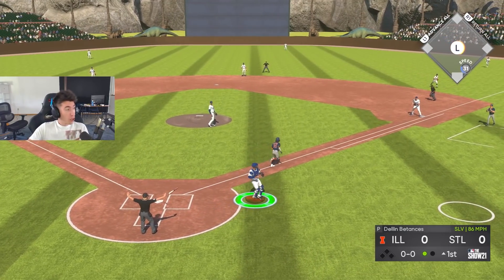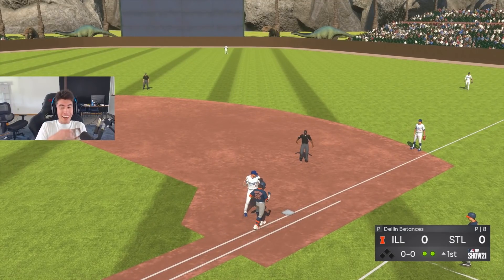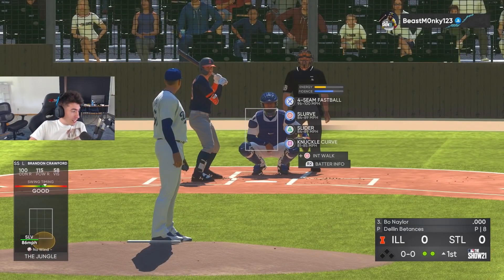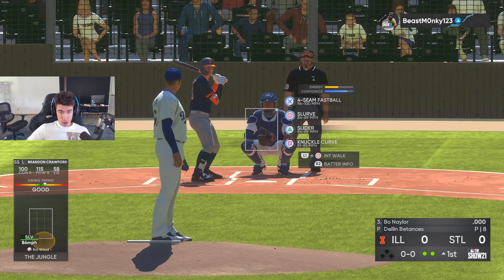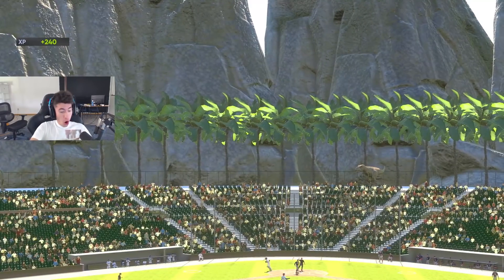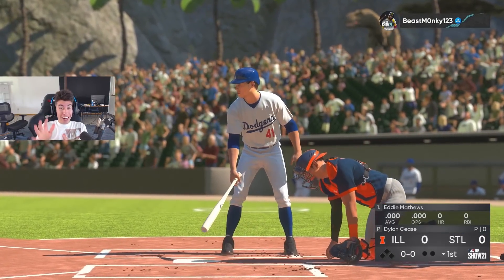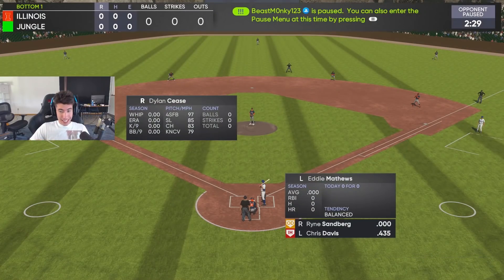Two batters, two strikeouts. The dream situation is we get three strikeouts this inning, then bring in Billy Wagner and he gets three strikeouts in the next inning. And he strikes out the side — oh my god! We actually got it done. Now we got Eddie Mathews leading off — I need eight total bases with him.